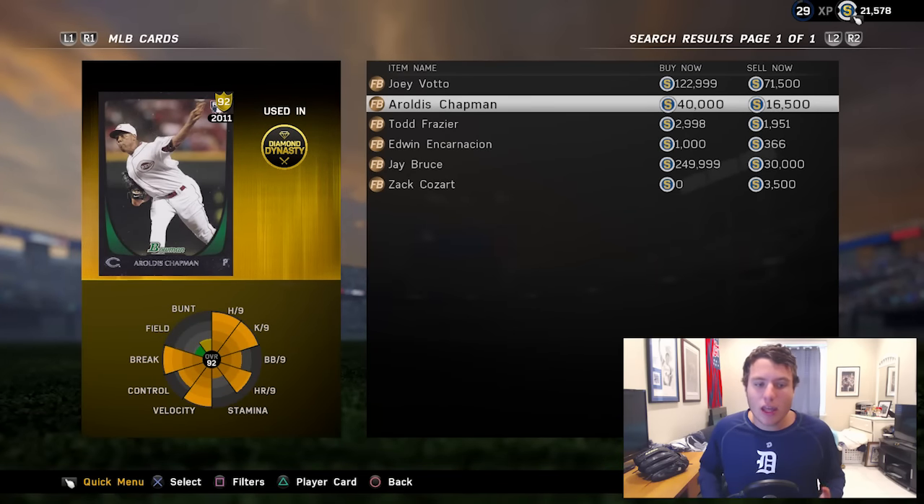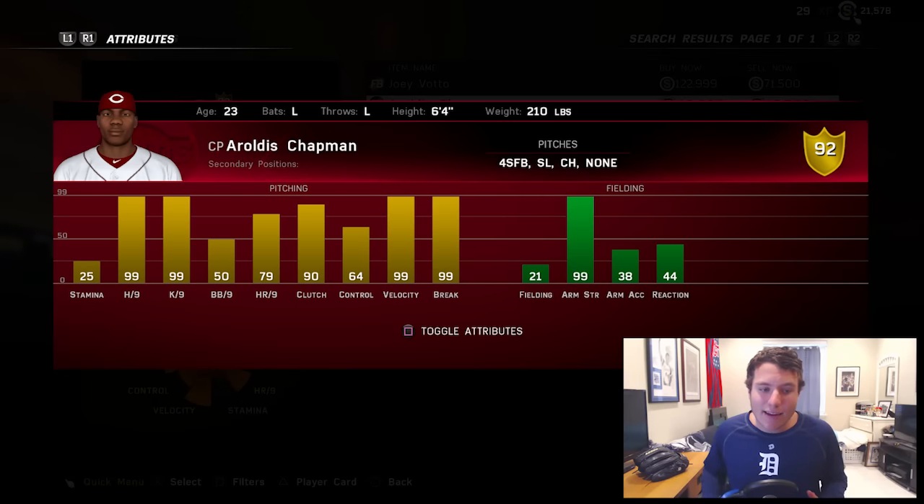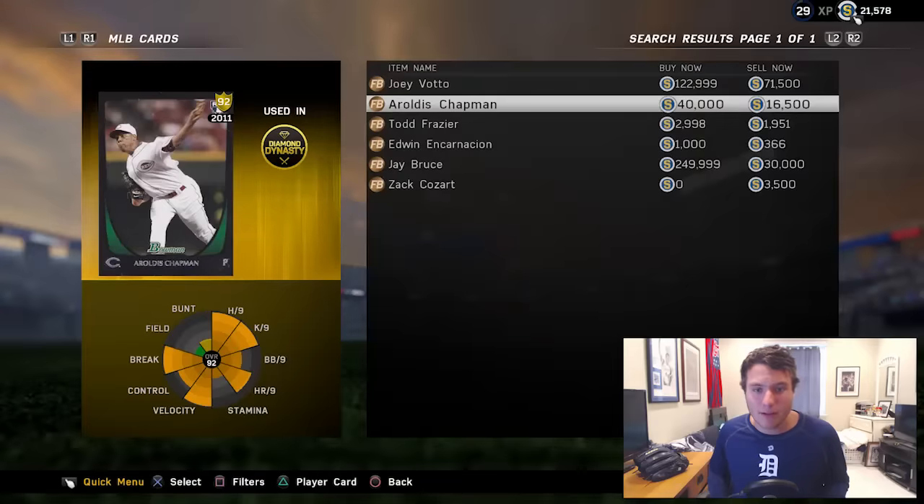The last card they did drop is rookie Aroldis Chapman, going for 40k. Does he turn into a diamond after you complete a challenge? Let me know down below in the comments. He has 99 velocity, 99 break, 90 K's per nine, and 99 arm strength. I would just suggest getting his regular card if you're looking for someone, but his rookie flashback wouldn't be too bad if you can turn it into a diamond.